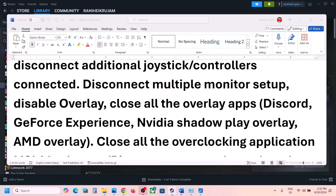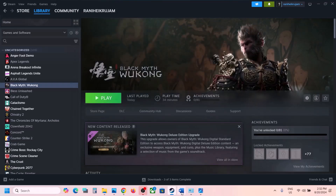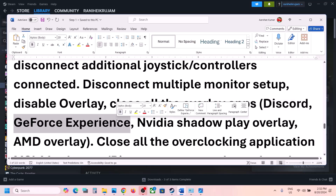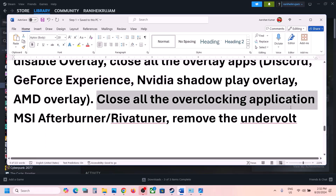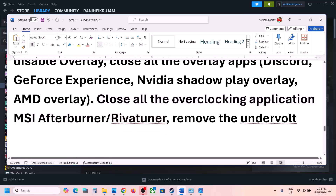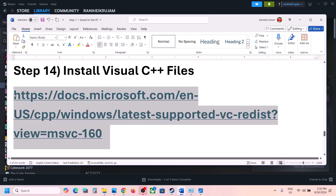Disable overlays. Go to Steam, right-click the game, select Properties, and turn off 'Enable the Steam Overlay while in-game.' Also turn off overlays in Discord, GeForce Experience, and MSI Afterburner. Close all overlay applications. Also close all overclocking applications like MSI Afterburner or Reward Tuner. If you have undervolted your system, try reverting that as well.